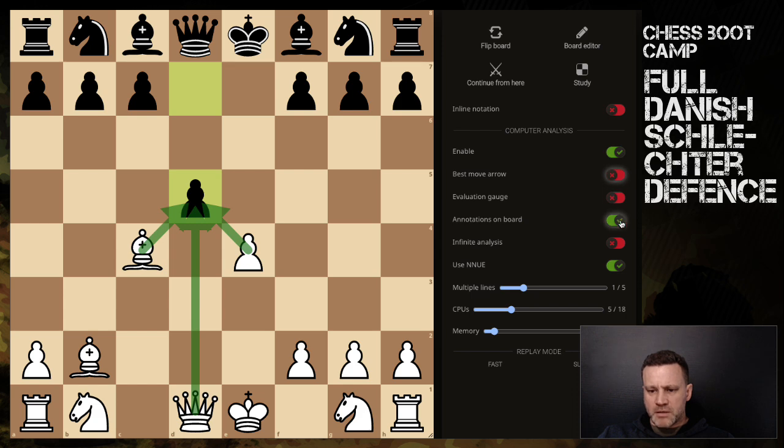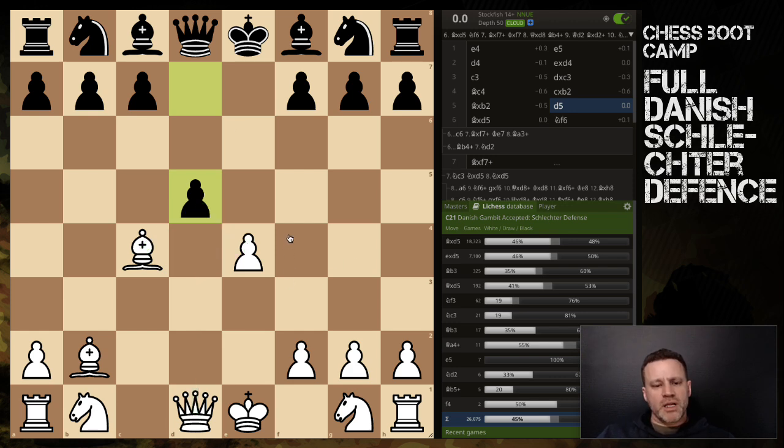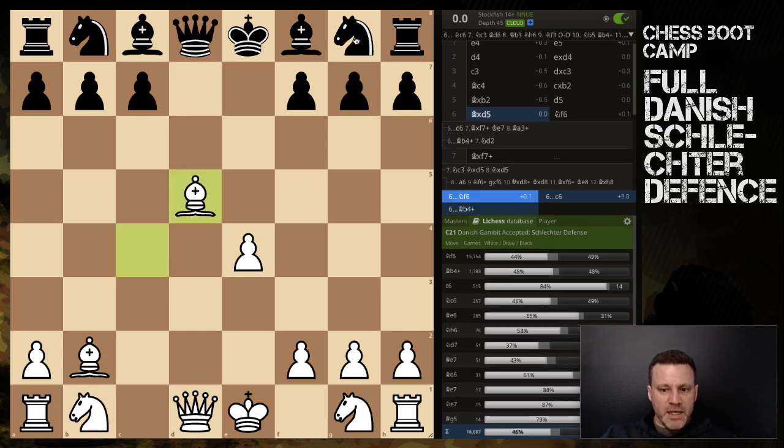It looks like Black has just offered up a pawn, because that d5 pawn is attacked no fewer than three times and defended only by the queen. Black is offering up a pawn, so you could actually call this a counter-gambit. Black is saying 'here, take the pawn' because what Black wants to do is open up the board — particularly open up that bishop. Black doesn't mind giving up the pawn because they have plans of their own. Black is up two pawns and cannot afford to fall too far behind in development.